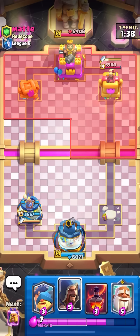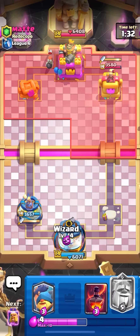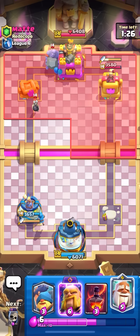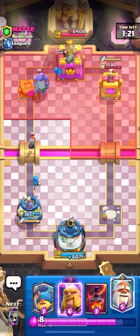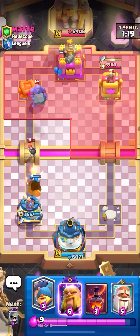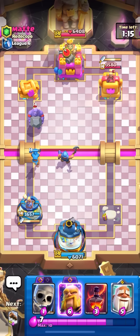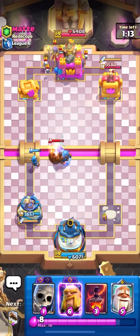I like this spot because I can rip RG in the pocket and get damage, or monk bridge to get Dagger damage and then RG in the pocket since daggers are out. I can do a lot of things to get damage in this matchup, but he can only go giant graveyard — and if I hook the giant away with fisherman he's cooked because I don't even have to defend the graveyard. This is a really good matchup. Wizard in the back for the bowler and bomber.